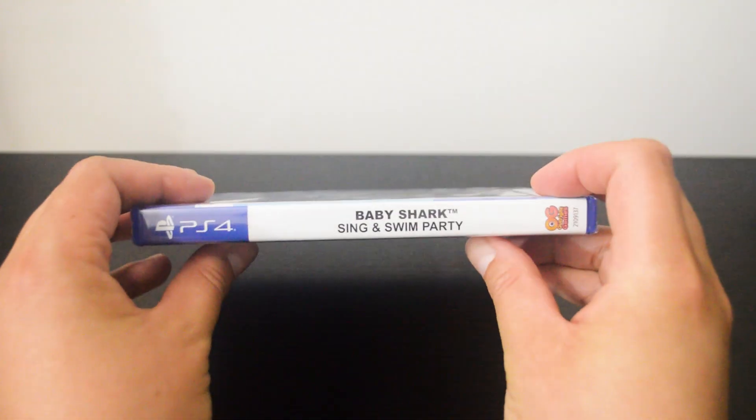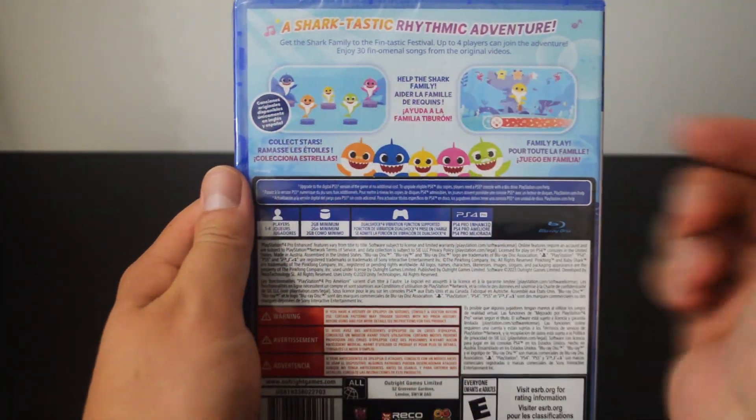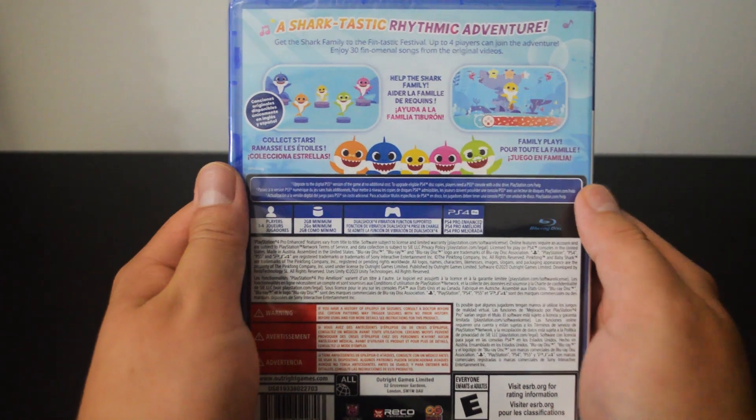Let's look at the side quickly, and let's look at the back. On the back there are 2 gameplay pictures — this is a family game.